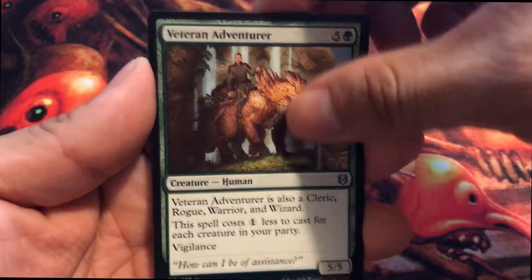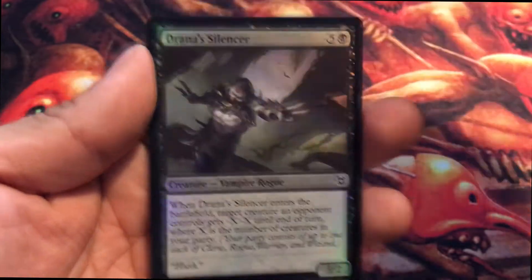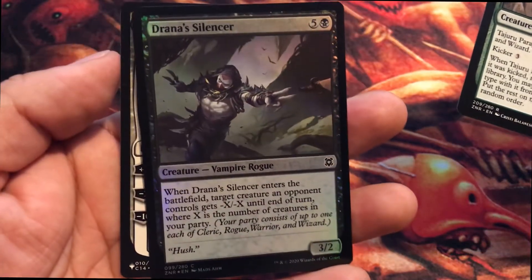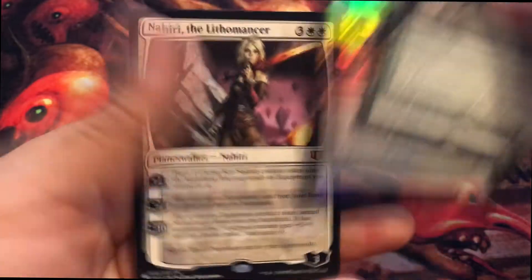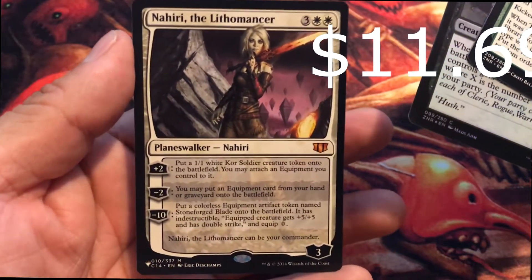Veteran Adventurer rare, Tajuru Paragon — not all that great, not that exciting. We got a foil Drana Silencer. What do we got here in the back? Oh man, awesome — we got Nahiri the Lithomancer! This is from the List!